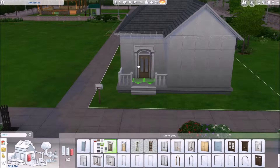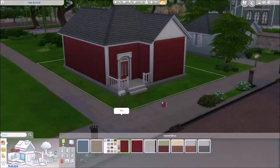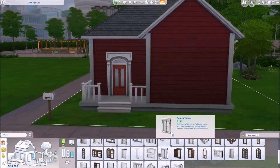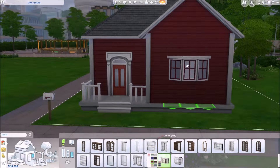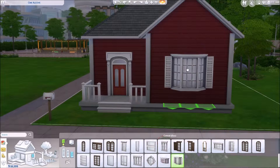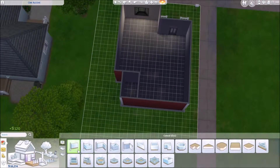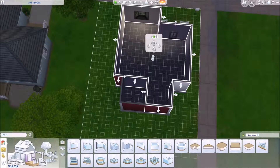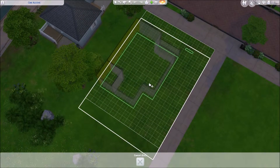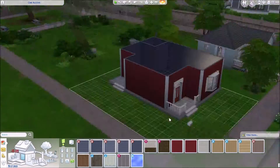I struggled a little bit figuring out just what I wanted to do — didn't really have an idea, just kind of started building and here we are. Windows trying to match that door were kind of a pain, so we go through quite a few different windows throughout the whole thing. That window in the front will change, but it all works out and I think it ends up looking pretty good. I did end up moving the house to give a little bit of a front yard to put some flowers and stuff out.